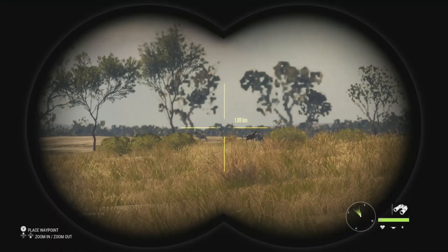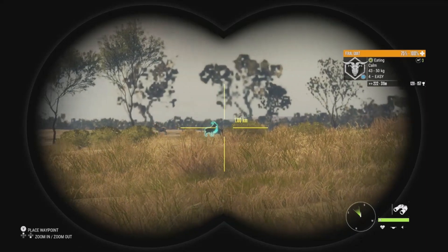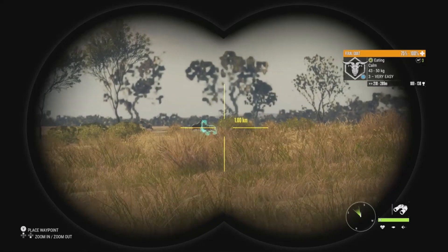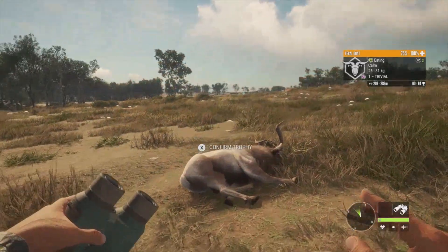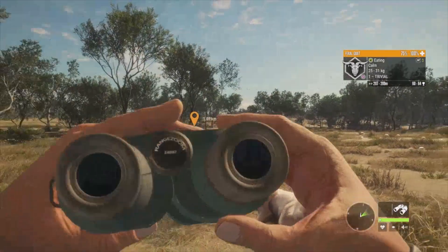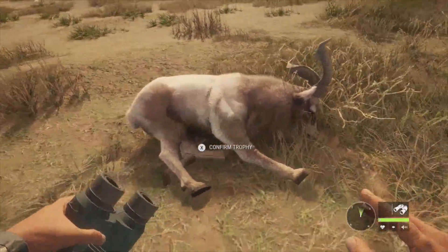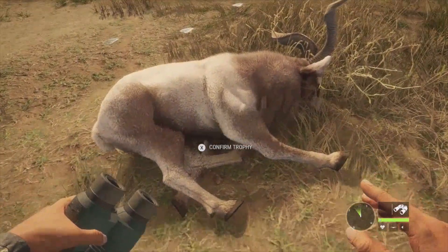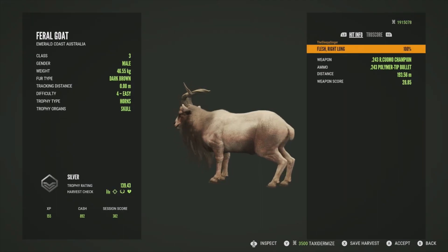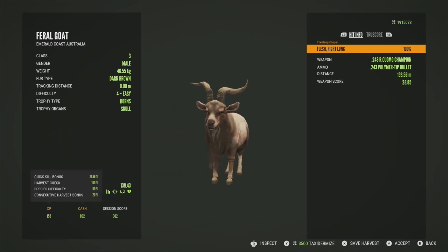We have yet another herd of feral goats up ahead — a level 3 at 108 to 137, a level 4 at 129 to 157, and another level 3 at 109 to 138. I completely forgot to talk about their rework — when we got that level 3 I forgot to mention it, but they look fantastic. Checking him out before picking him up — he looks really really good. He's going to be a silver at 139.43, got him in the right lung. He's on the smaller side for a level 4, but looks really good.